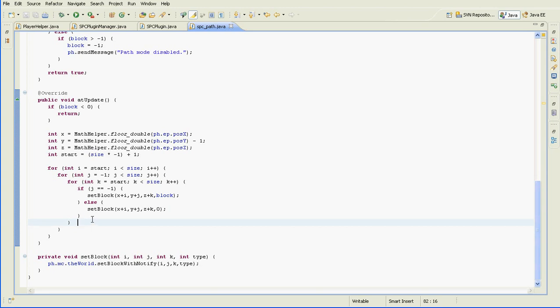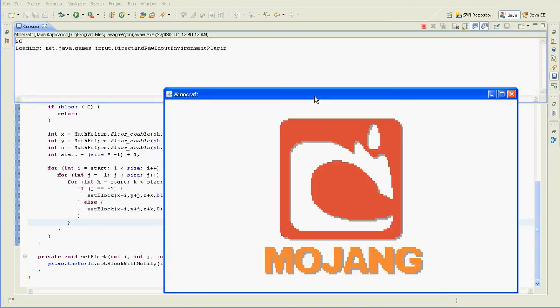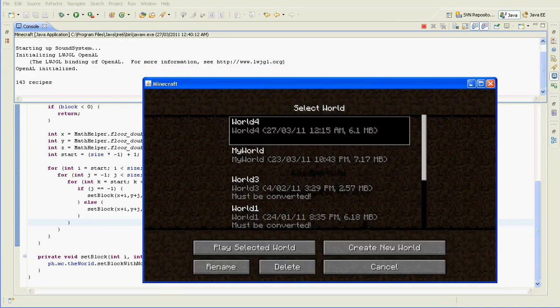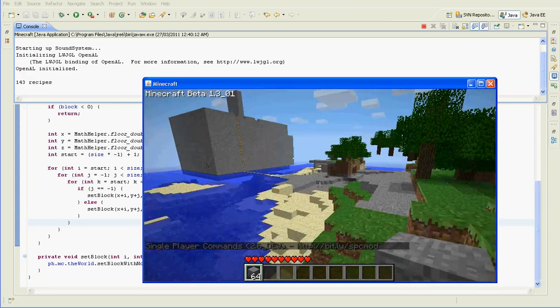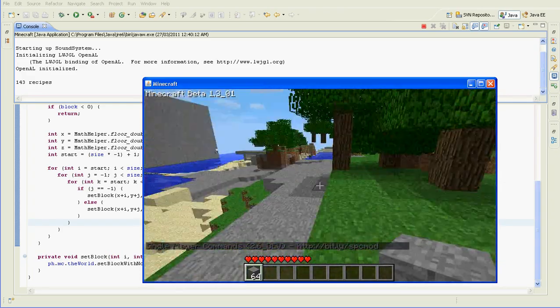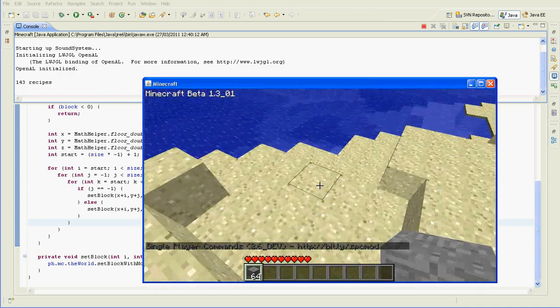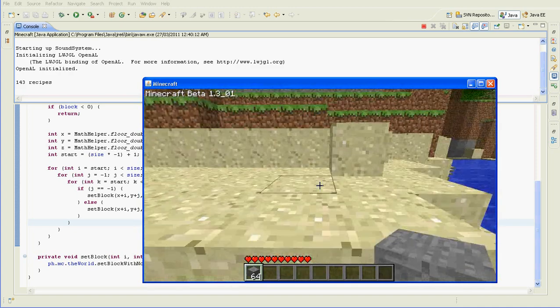I think that's it — I'm probably missing something. Let's just try it. Just push run, bring up Minecraft, and we'll do it. There's a house. Let's find something to put a path into. Path 1.